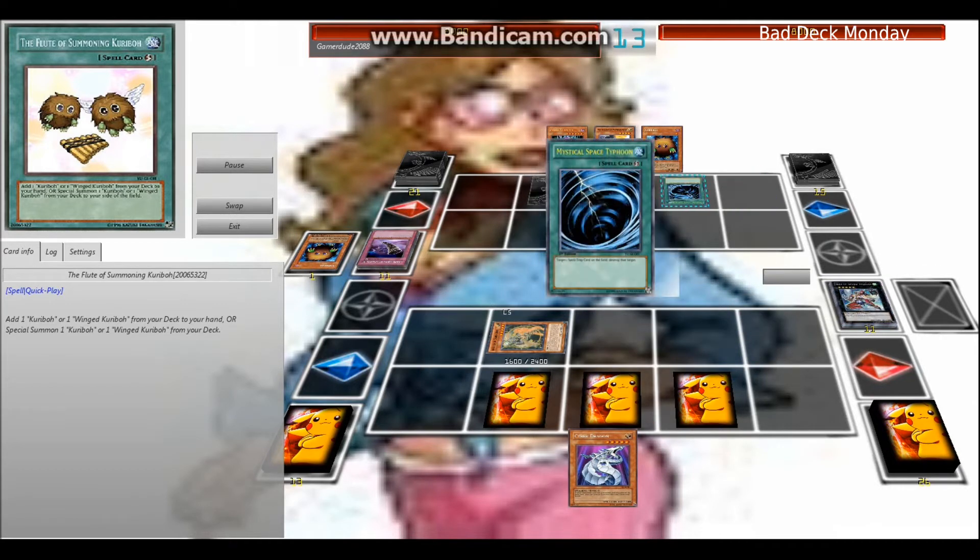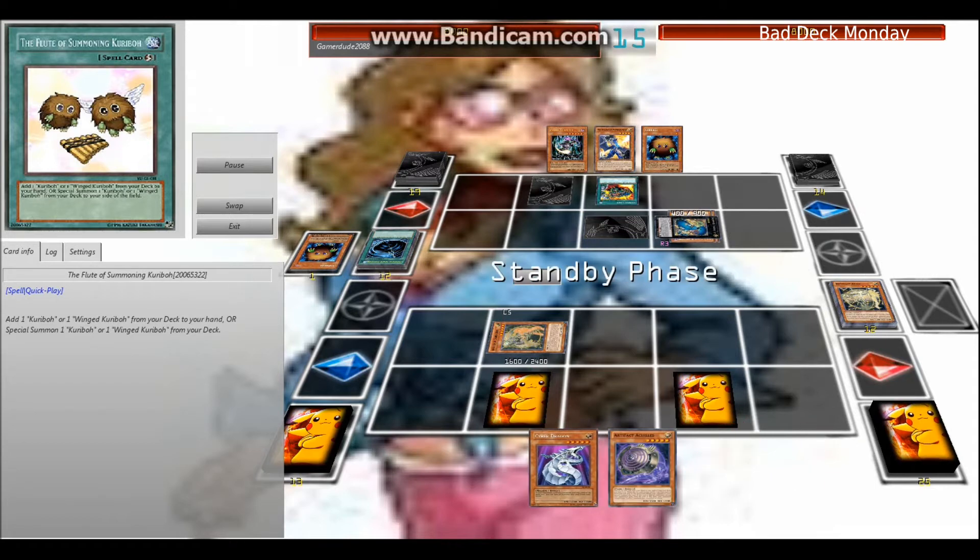A perfectly timed MST on my turn stops me from doing Artifact shenanigans, and with a Tour Guide play to stall with Fortune Teller — that's pretty much what they were doing. That's what Fortune Teller does: stalls for you. Especially since my field presence is lacking, they can get powerful monsters. I have just enough to defend against the power they have, and it looks like they're sitting tight for the most part.